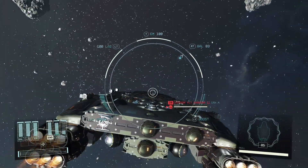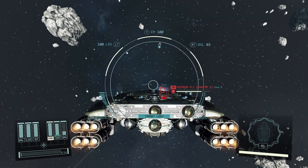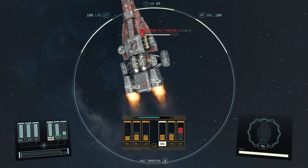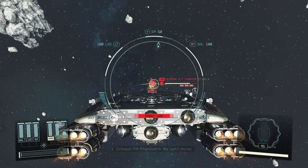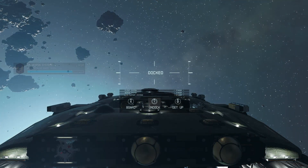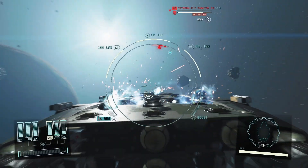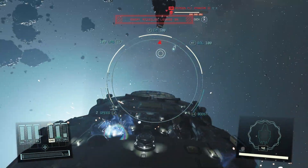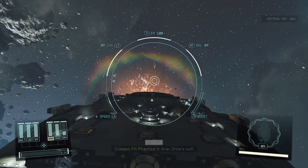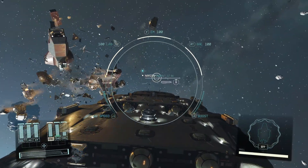I don't necessarily need to actually board this ship, but I do need to dock with it to level up combat skills. Is it below me? It's above me — because my docking port is on the top. Nuts. I meant to enter the targeting screen to do that. Oh well. We're headed on to Nerion for our next mission.